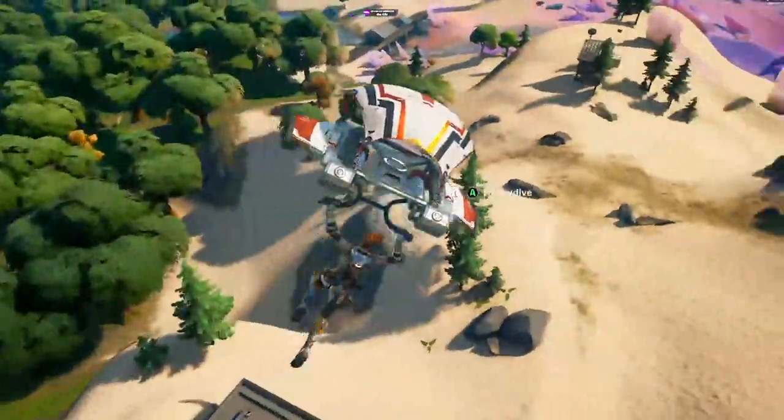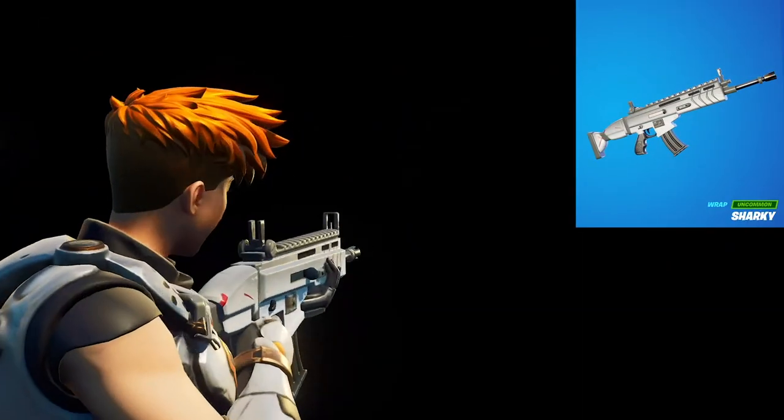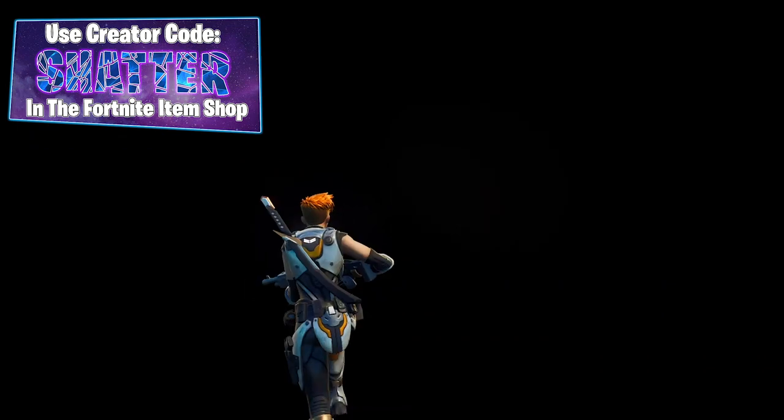Finally to finish things off I went with the Sharky weapons and vehicle wrap. This simple wrap was last available in the item shop less than a month ago, and while it isn't super flashy, it does have a shade of gray that lets it blend in with Reese's armor extremely well.